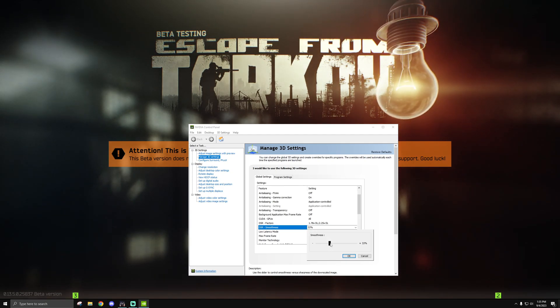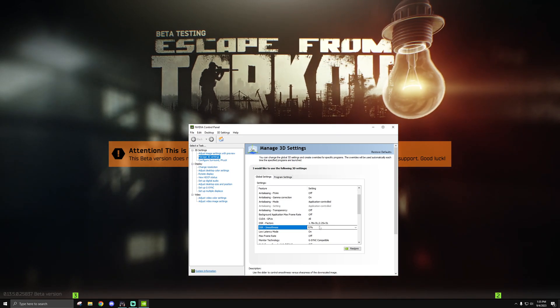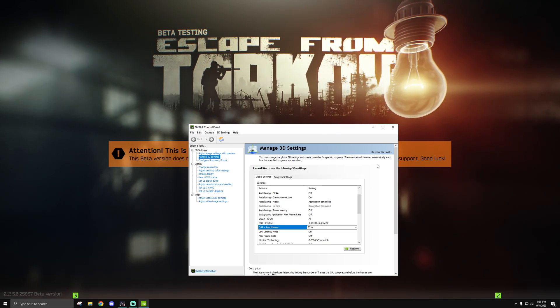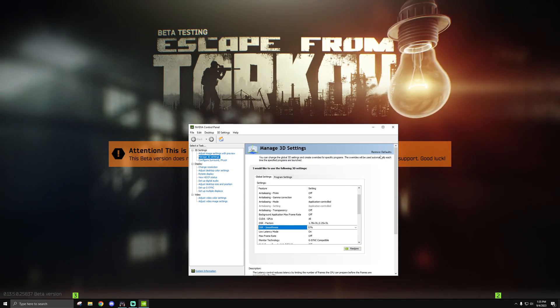I'll stick to the default of 33, just in case you accidentally leave it at that. The clarity with this setting is still pretty good at default, but your preference may vary depending on how sharp you like the image to be. Once that's set, there's a very important thing we need to do in Windows settings before trying to set the resolution.